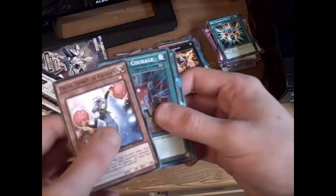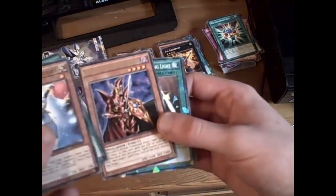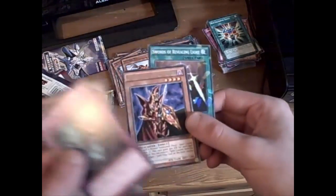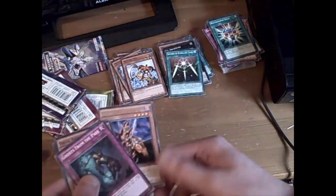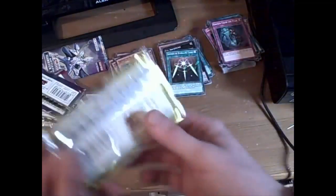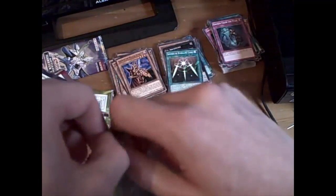Fierce Spirit, Victory, Banner of Courage — nice. Break of the Magical Warrior — oh, that's a brilliant card. And Swords of Revealing Light. Two awesome cards out of that pack right there. I'm speechless. Break of the Magical Warrior is a very, very good card. Very, very brilliant card.